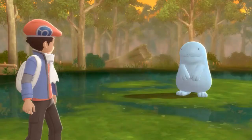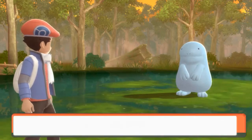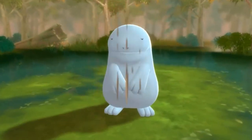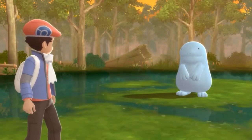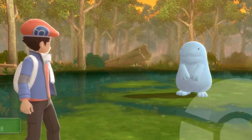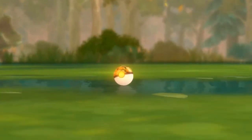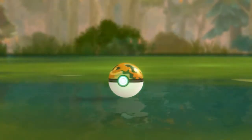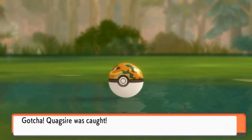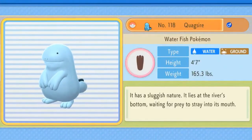He's watching carefully — let's throw some mud at it, see what happens. It is angry and watching carefully. Let's throw another ball — if I manage to capture this guy it's going to be great. Come on, stay in the ball, stay in the freaking ball — throwing out that peace sign! And we got ourselves Quagsire, the Water and Ground-type Pokemon!